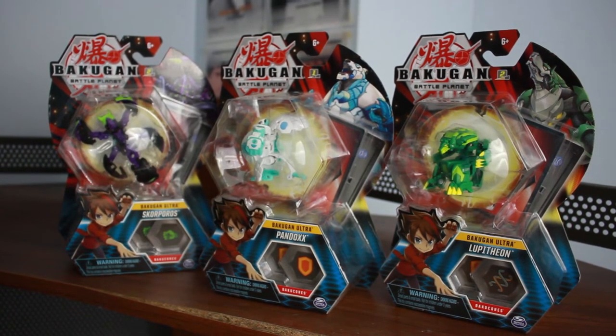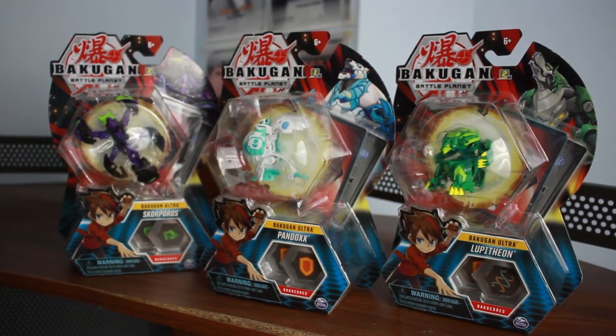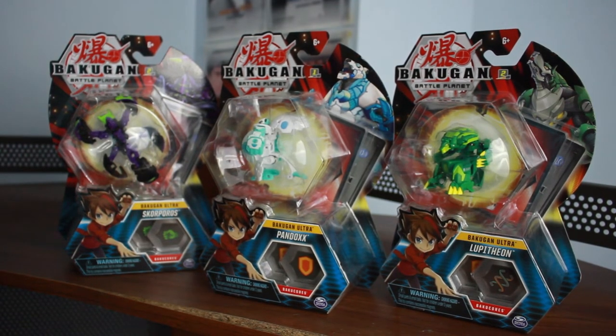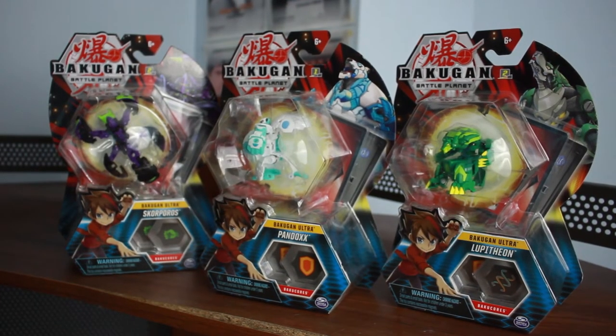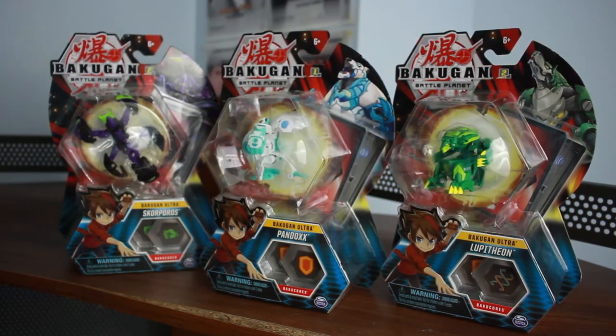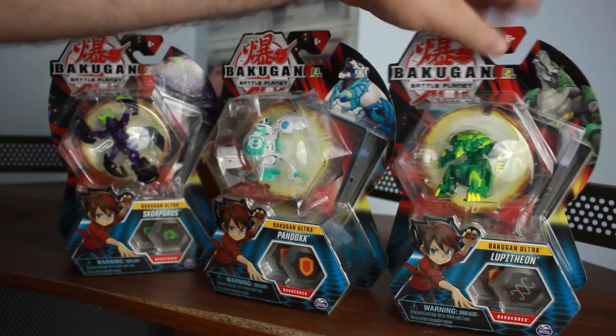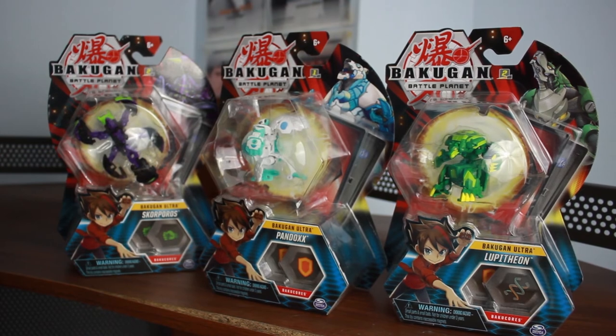They have these Bakugan. I've never been able to find these ones in stores, but they had them on well.ca. They also gave me a sample of hazelnut spread from the peanut butter people — Kraft hazelnut spread. But I got myself a Lupitheon because this is Winton's Bakugan, and yeah, that's about it.